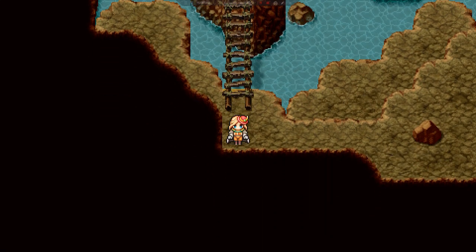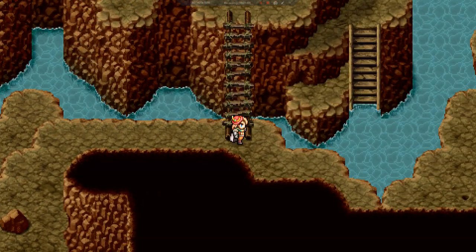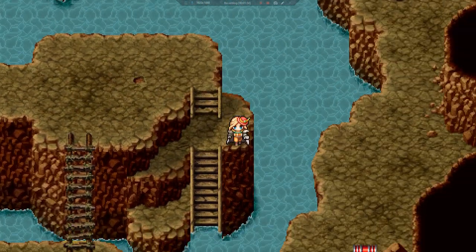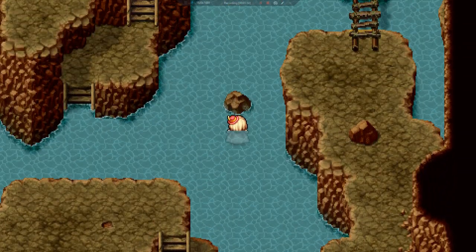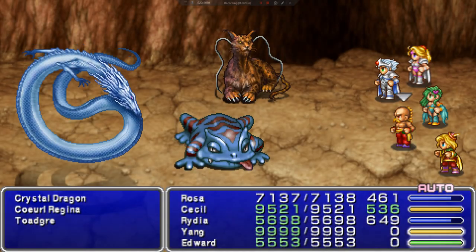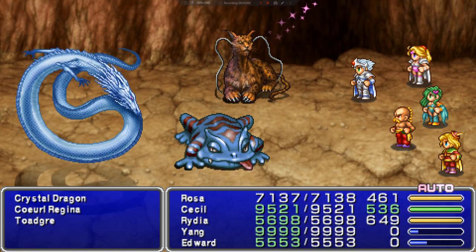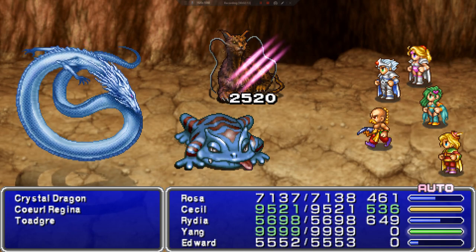Moving on. Let's descend the stairs to the east, move north past the fork, and go up the stairs. That's a lot of words. We're probably going to cross the bridge. We got a Crystal Dragon, a Coral Regina, and a Toger — it's like an ogre, but a toad. Is that what we're saying here — Toger?